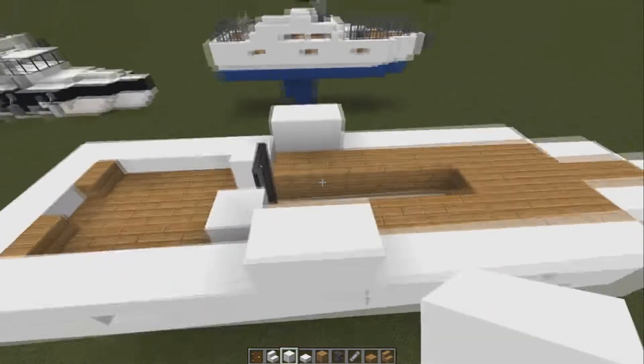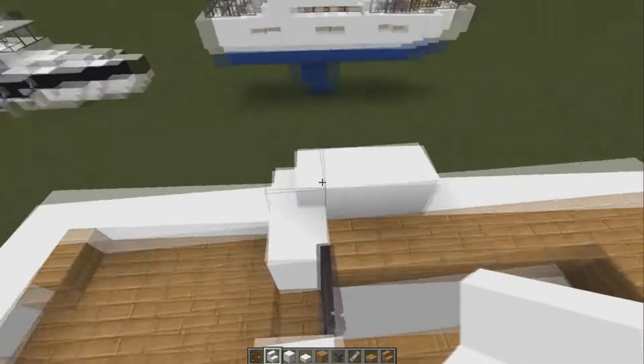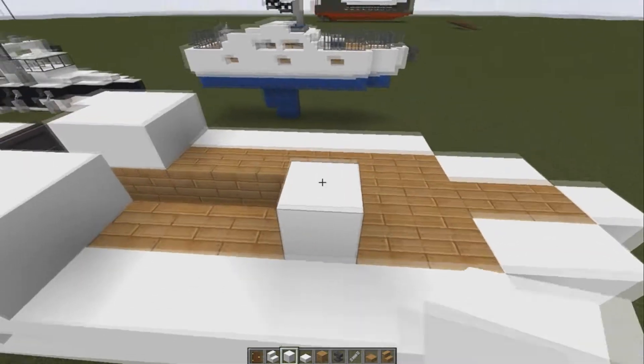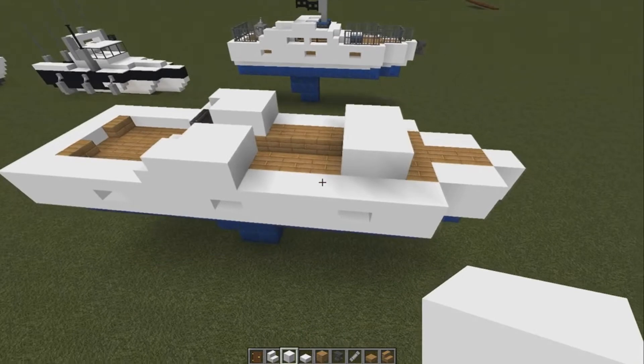Next we're going to put two blocks here, two blocks here, a staircase here, a staircase here. Then we're going to put two blocks in there, two in there, skip three, put a three across the front, three in front of that one.